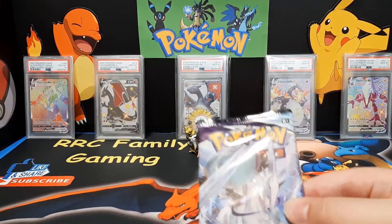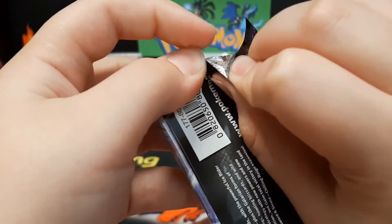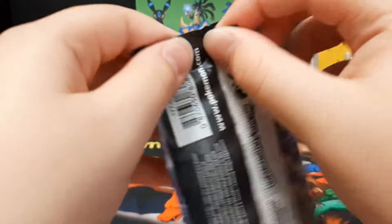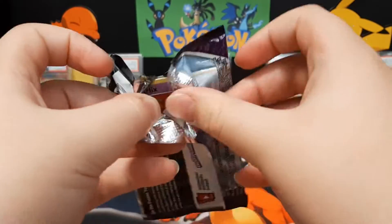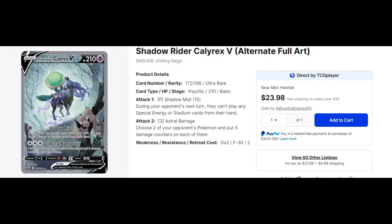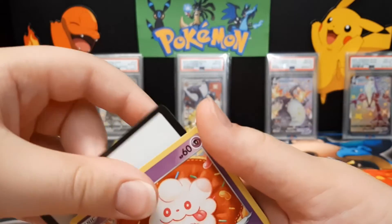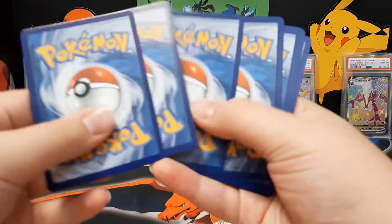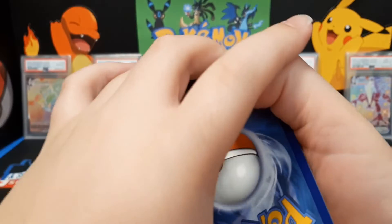First up it's Chilling Reign. What's your chase card for Chilling Reign? It is the alternate art Shadow Rider Calyrex V. Raymond's looking for the Shadow Rider Calyrex V alternate art — not the V-Max, since he already has the V-Max.